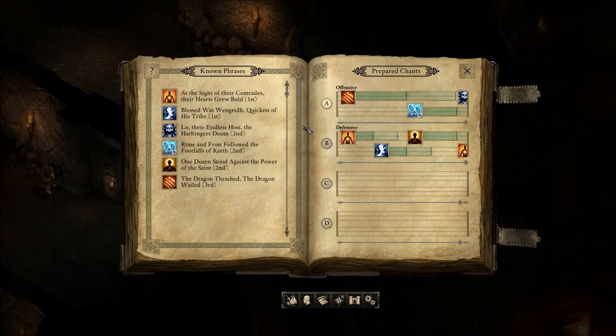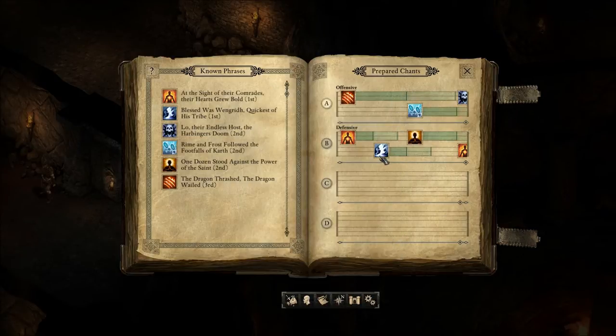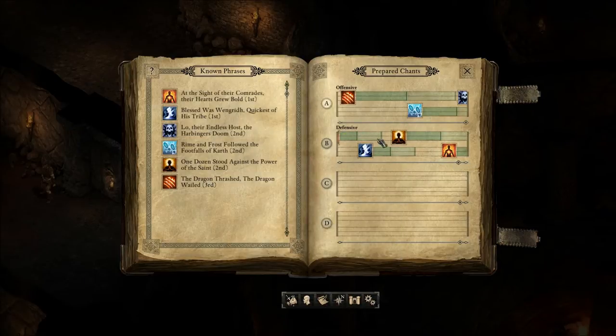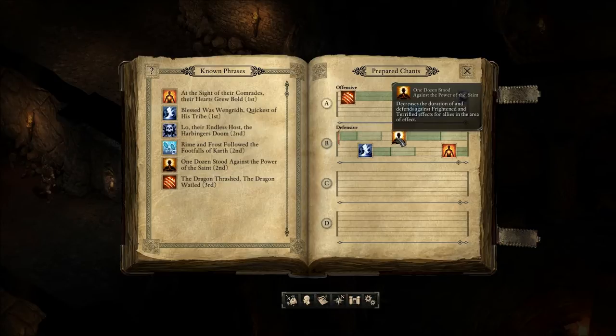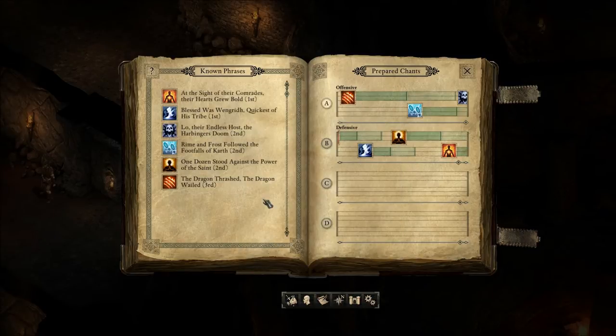The defensive chant emboldens allies in the area of effect, giving plus ten fortitude and plus ten will. Another phrase gives plus 1.2 movement speed and plus ten reflex, increasing movement rate and reflex of all allies. Then it ends with One Dozen Stood Against the Power of the Saint, giving plus ten defense against frightened attacks and minus ten seconds for frightened duration, same for terrified. So I made a defensive and an offensive chant.